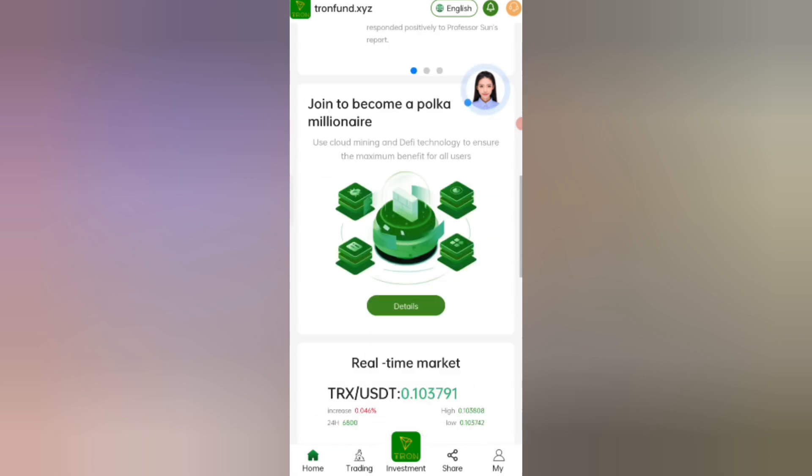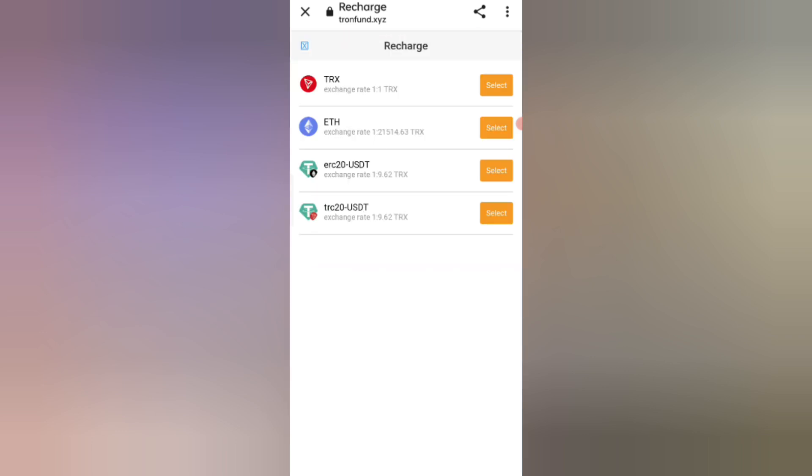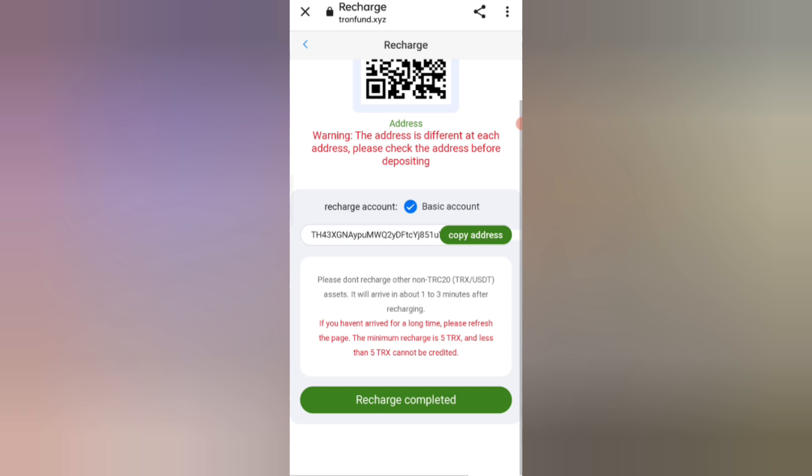Now click on the Recharge option. You can see four types of recharge methods: TRX, Ethereum, ERC-20 USDT, and TRC-20 USDT. I am selecting TRX. You can see your deposit address on screen — copy your address and open your wallet.